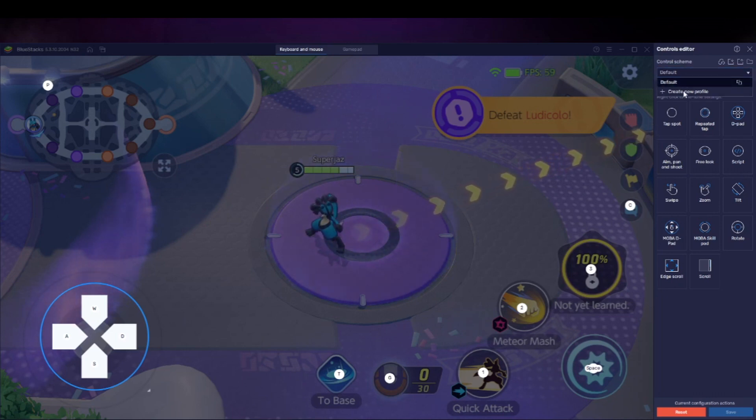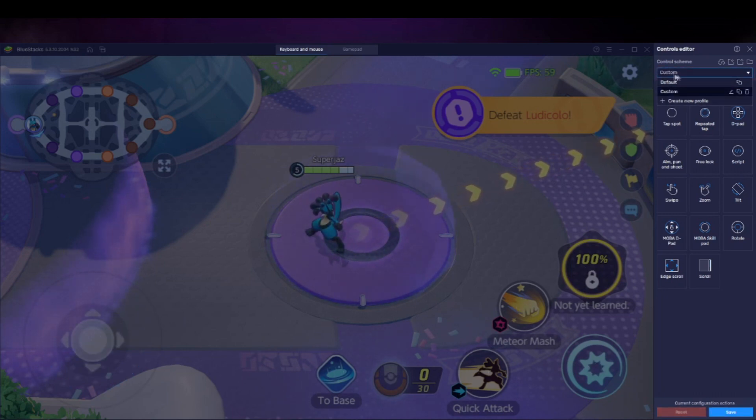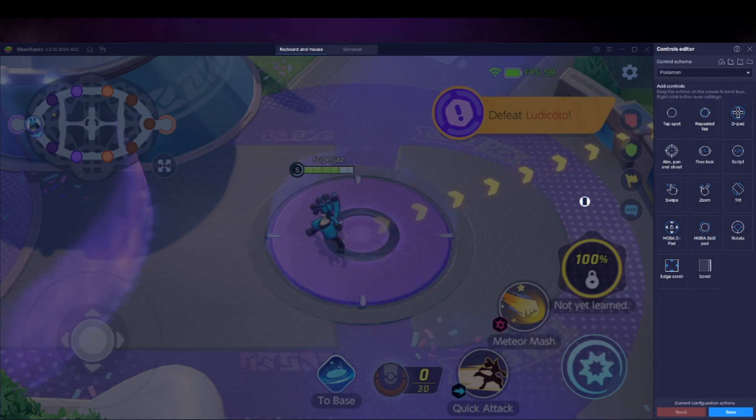What we want to do here is create a new profile. Use the drop-down at the top — it creates one called 'custom' which is the new one. You can rename it to whatever you want, so just call it 'Pokemon' for this example, or you can just leave it as custom. Now it'll wipe all the default controls off the screen.